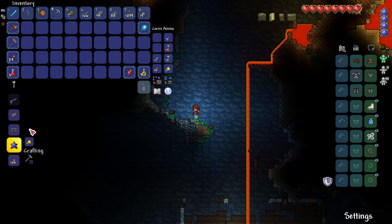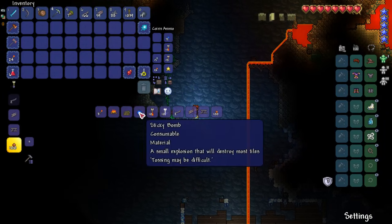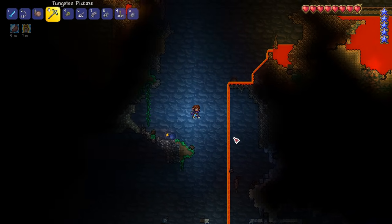We've got another life crystal — we're getting progress, people. We've got a mana star, beautiful. Let's get some iron while we're here — oh that's lead. But you might have noticed I dropped a spawn point here. Beds are fairly cheap to make.